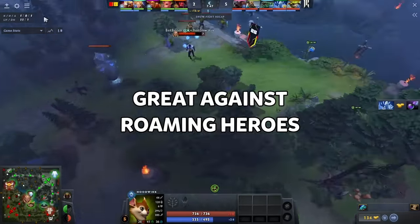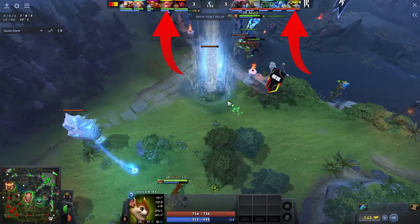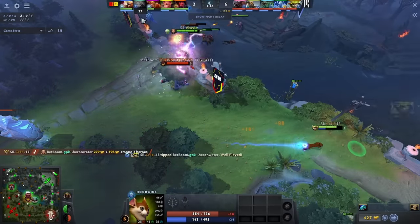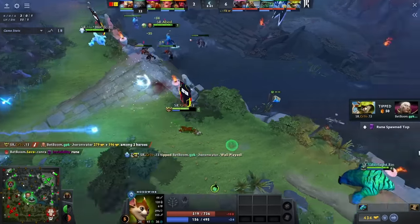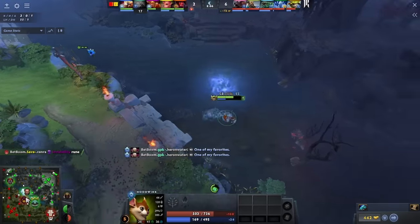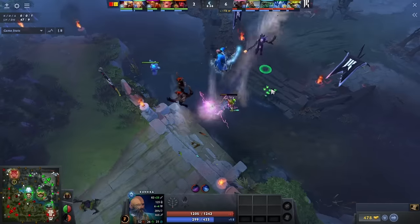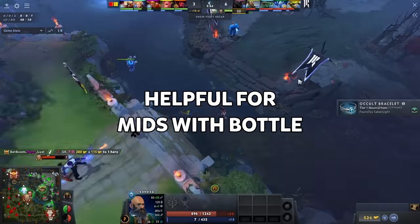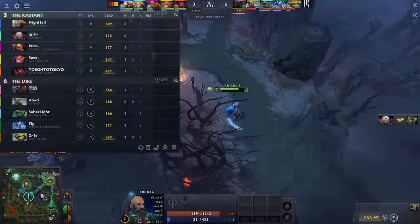Warding these key areas is popular for good reason. First off, these wards are your best friends against roaming heroes. They'll let you know if someone like Darkwillow or Hoodwink — two phenomenal roamers in this specific game — decides to leave their lane for a bounty rune, or to secure power runes and potentially gank mid. Knowing their movement is crucial to prevent your mid from getting tilted during unexpected rotations. The second reason this ward is good: if your mid has a bottle, these wards can be a game changer. Knowing whether the bounty rune is available or not can help recover a struggling laning phase for them.